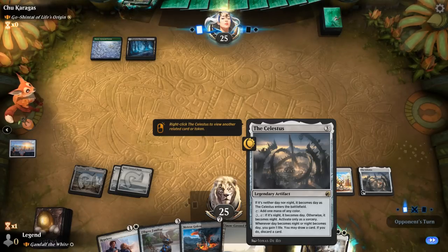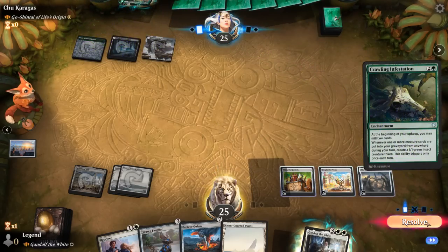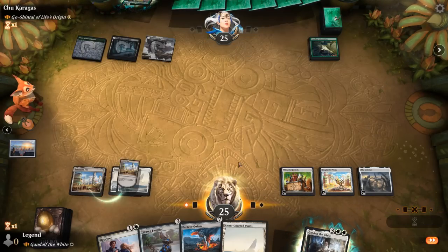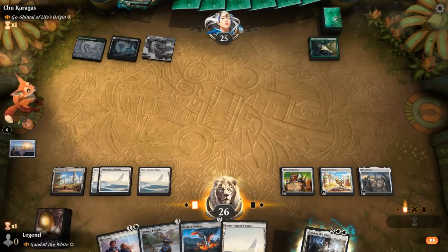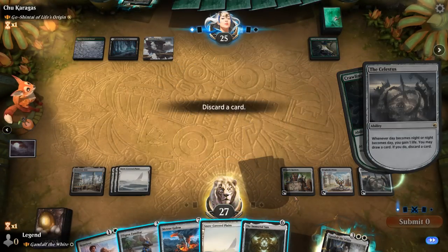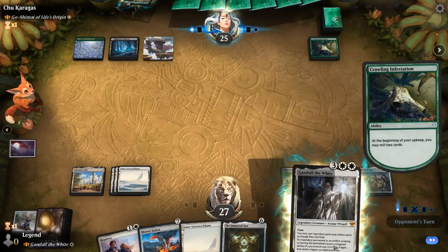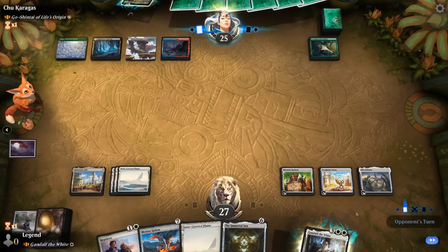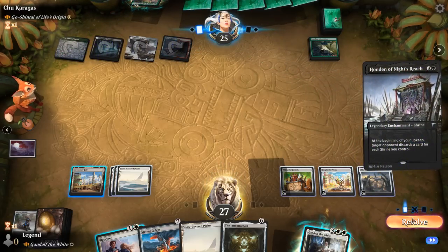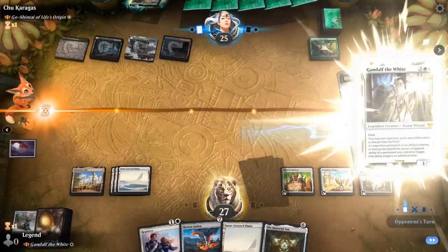Celestis can also let us draw and discard as we'll likely pass the turn without playing anything. Inventor's Fair is also active. Our opponent is going to start milling themselves with a Crawling Infestation. Gandalf into next turn Immortal Sun could be nice — we can even keep up Reprieve. Knight's Reach is going to make us discard, but I think we'll be able to keep up with Immortal Sun. So we run out Gandalf.